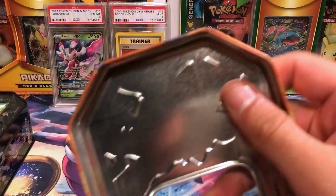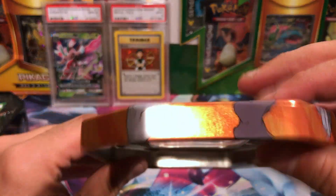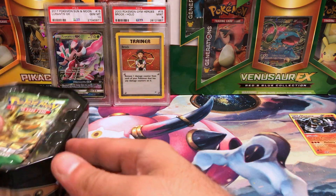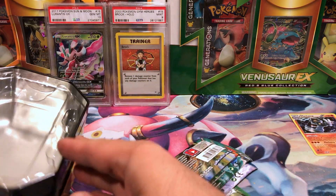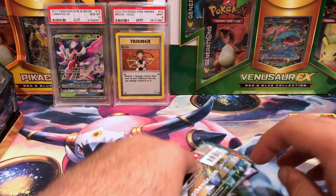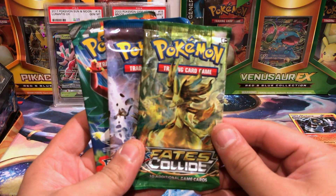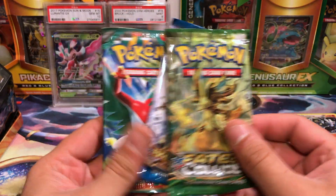The tin is warped for some reason. But yes, we've got inside three packs: Fates Collide, Breakpoint, and Furious Fist.